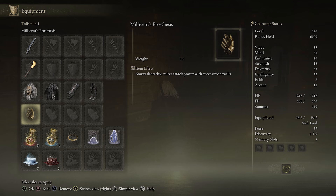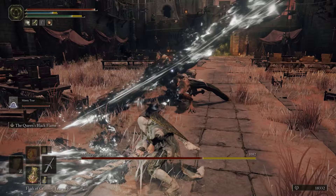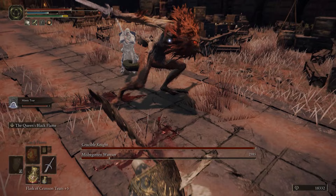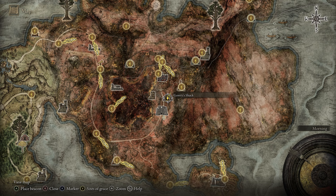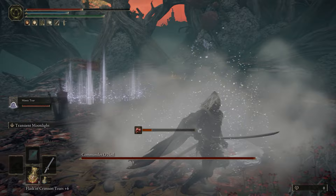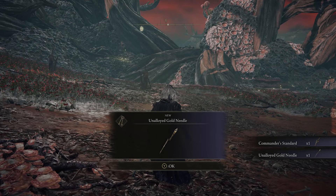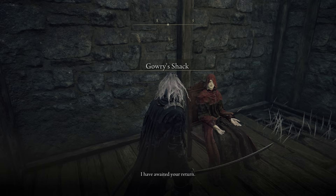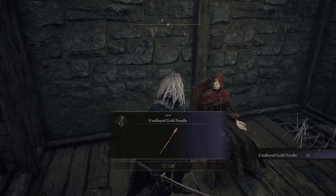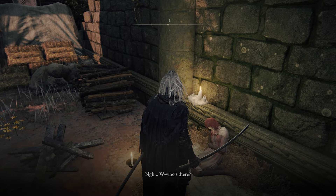During this questline you can also get two more powerful talismans that are easily missable: Millicent's Prosthesis and the Phlox Canvas Talisman, with the final one giving a huge boost to incantation damage. The questline starts at Gowry's Shack in Caelid where you interact with the NPC and learn about Millicent's Scarlet Rot affliction. To help her, first defeat Commander O'Neil in the nearby swamp to get the needle from him. Head back to Gowry, he'll fix it, then reset the area and talk to the NPC again to retrieve the golden needle. After that, teleport to the Church of the Plague where Millicent is located and give her the needle.